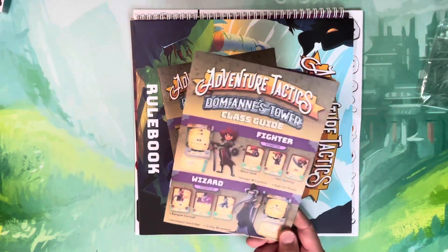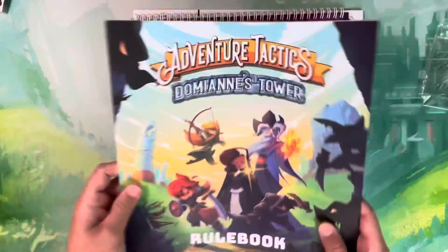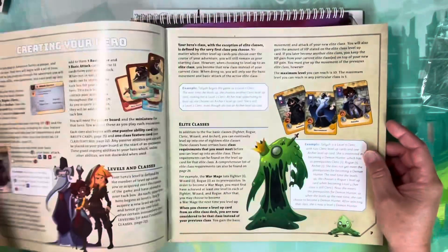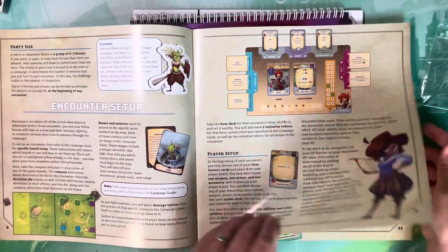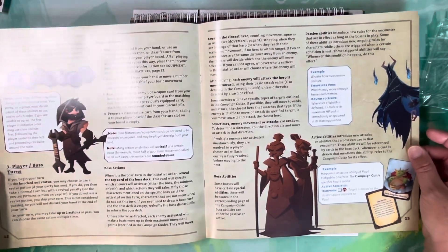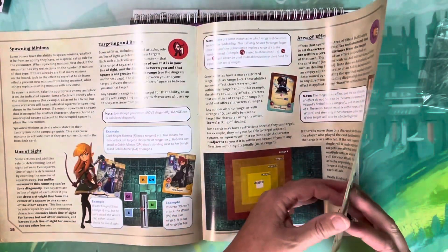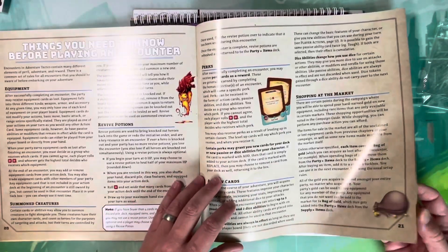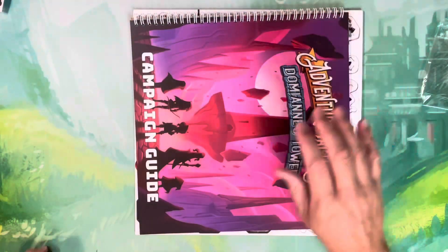I'll probably still hold onto the old class guide — if I'm playing with my kids or two people want to reference it at the same time, now I have two copies. We also have the updated rulebook. I haven't read through the new one thoroughly, but the original wasn't the worst — things were sometimes out of order and hard to find. It covers details of action cards, shopping at the market, revive potions, and class features.